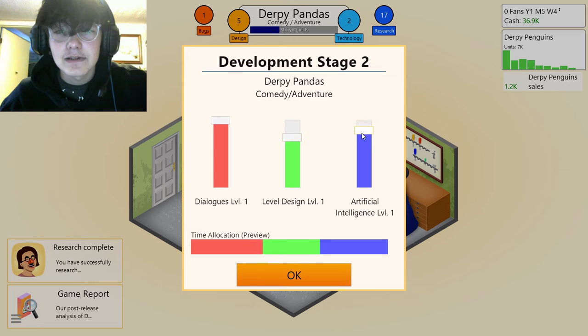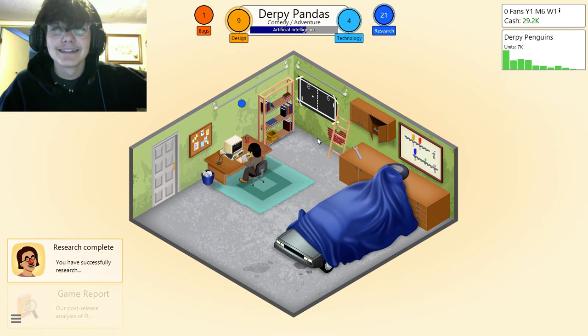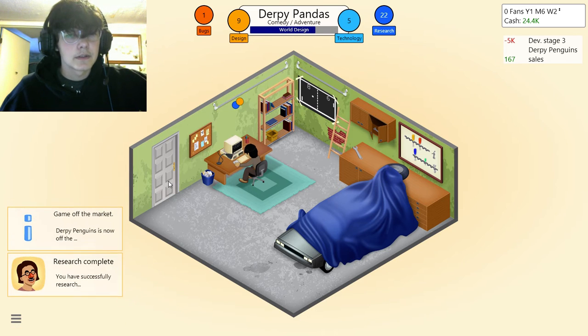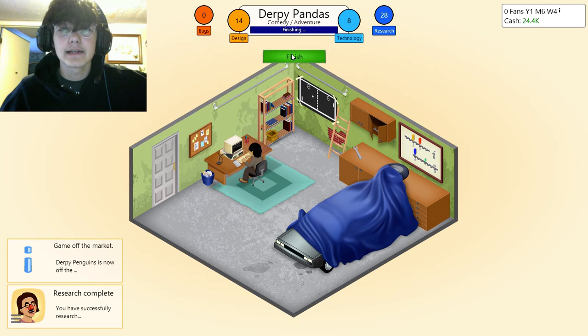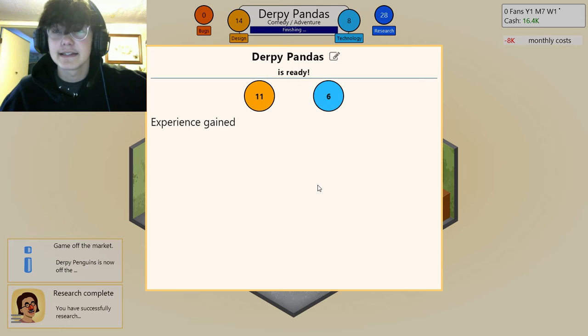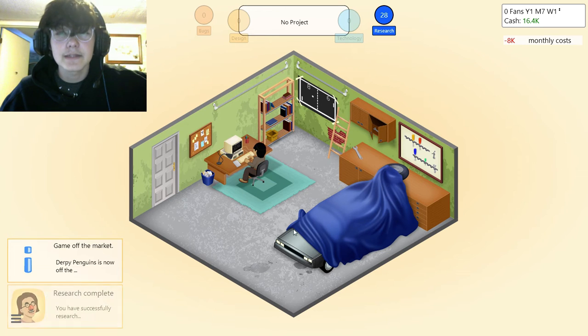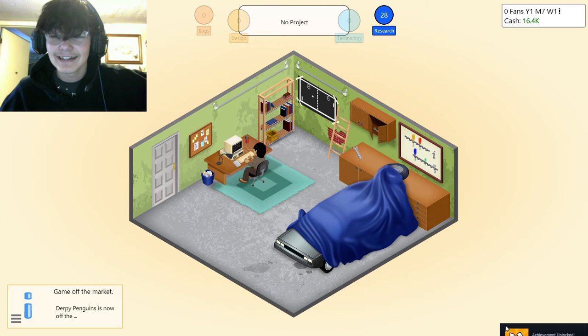A lot of dialogue, not too much level design, and not too much artificial intelligence. Derpy Penguins has just finished — let me finish this. Basic sounds, not too much graphics, a lot of world design since it's an adventure. 14 in design — look at that! I'm at 16k, new record! New topic unlocked. 'Good Judgment' achievement — create a game with a good topic/genre combination. I didn't even know I got an achievement!